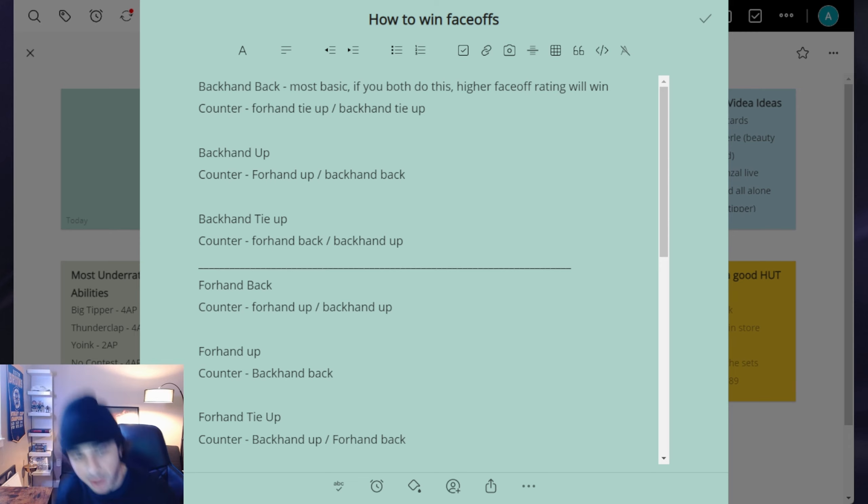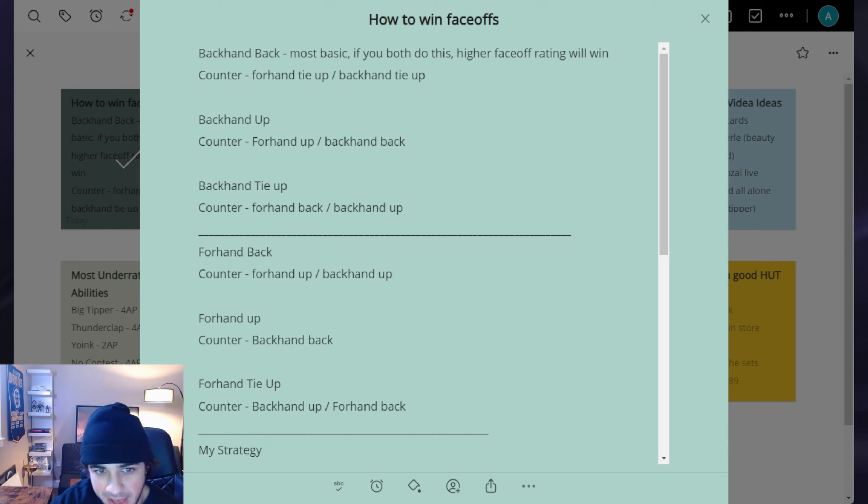The forehand tie-up and backhand tie-up will counter the backhand back. Next we have backhand up — you line up backhand and put the right stick up. He'll do a kind of stick lift animation and win it back. It's different from the tie-up; the tie-up is left stick up, while backhand up is right stick line up and then right stick up. Backhand up can be countered by forehand up and backhand back. Then there's backhand tie-up, which can be countered by forehand back or backhand up.